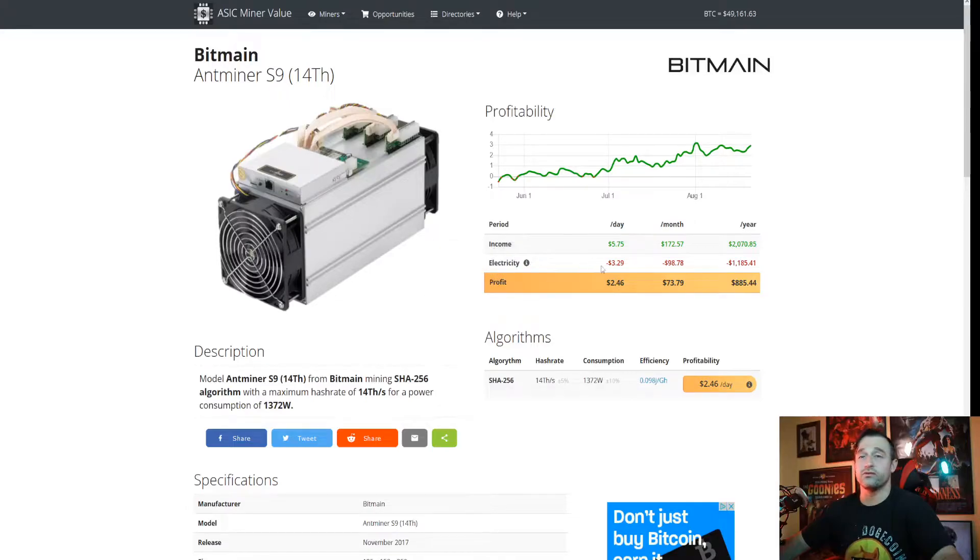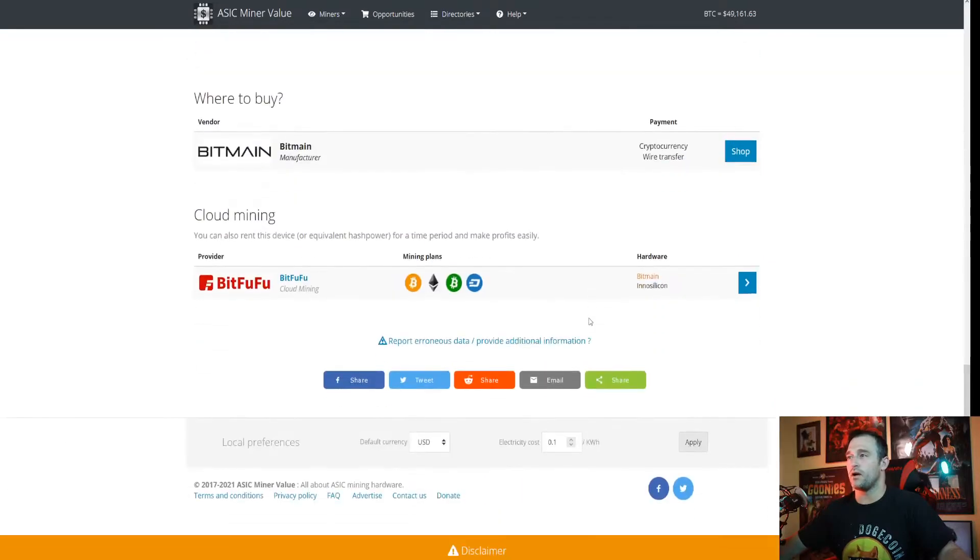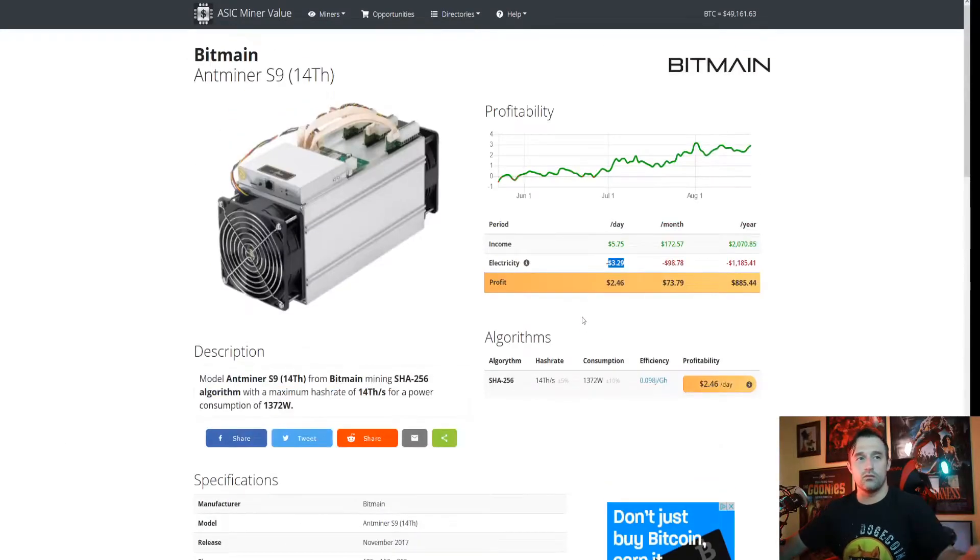According to how you set up your electricity it's going to change the profit and the electricity cost — just $5.75 a day, with $3.29 profit. I don't know why this is telling me something different than the front page; I'm not sure which one is updated more. You could use another website to match it up, because I always double-check everything. I don't ever trust one website to tell me the truth, so I would obviously go to a calculator and calculate this out.